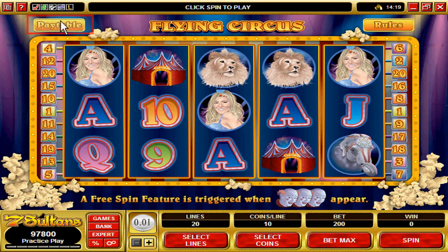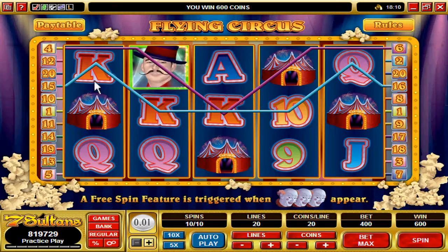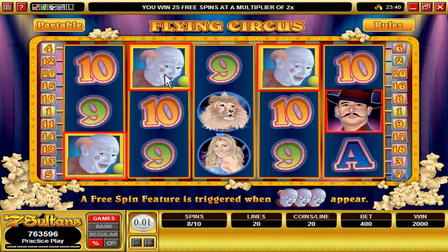To view the game payouts, you can click here. You are now on the payout screen. Just like in a real circus, the ringmaster is the most important, and in this case substitutes for all the other symbols except for the scatters. We won 600 coins with the substituting ringmaster.